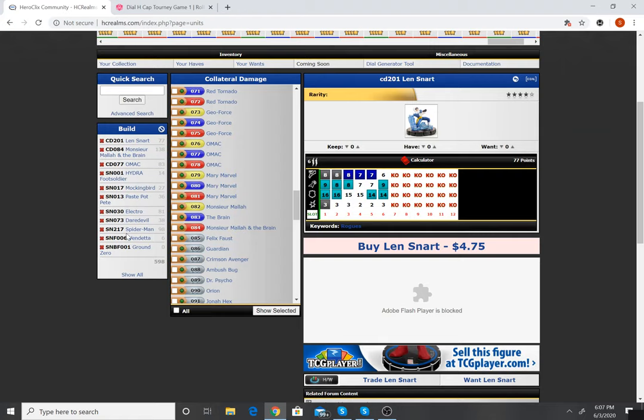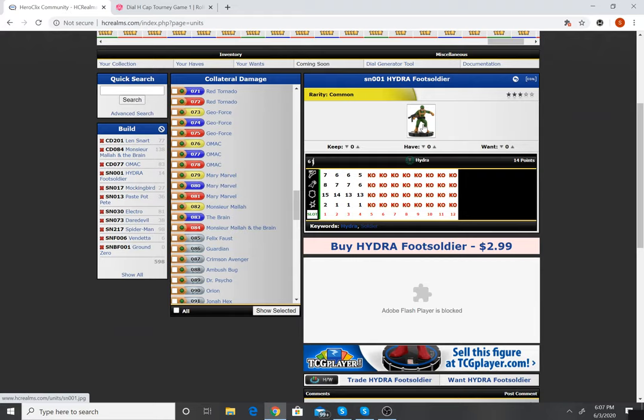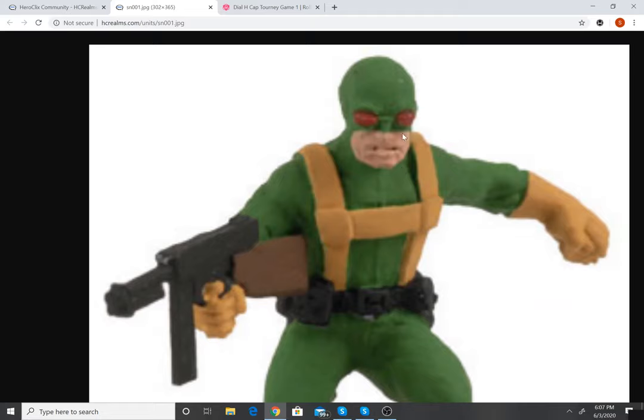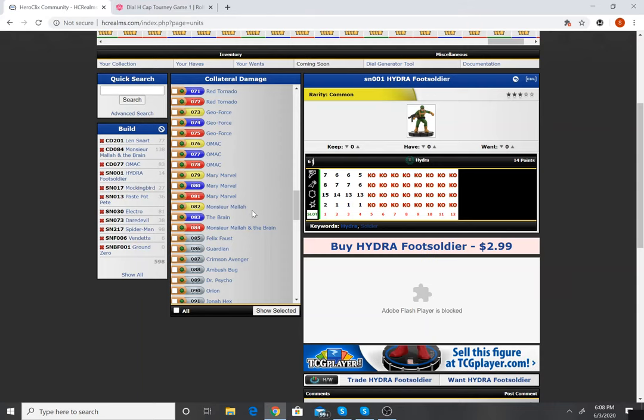Alright, first guy on my team is the Hydra Foot Soldier — he's got the Hydra team ability. Not a terrible sculpt, big H harness, old Thompson sub-machine gun, bug-eyed red lenses. I was supposed to play an infinite number of them but instead I have just one. Moving on, we have Mockingbird at 27 points — she can do four damage with her bow staff, two range, Avenger team ability, Leap/Climb, Combat Reflexes.